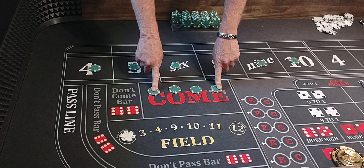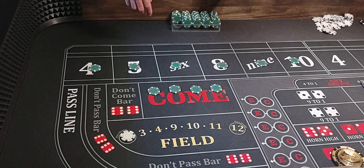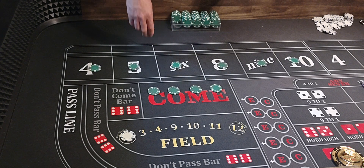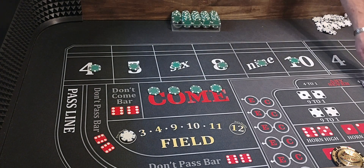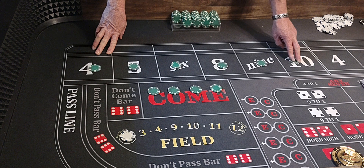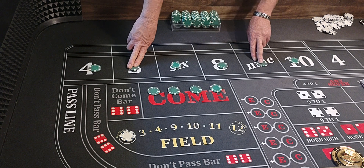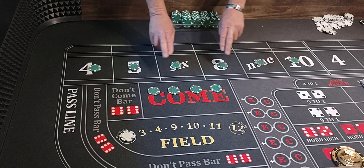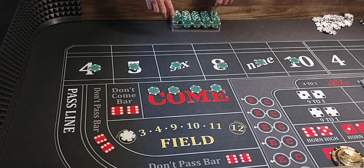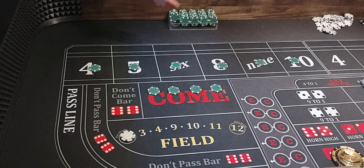Now the 2 and the 12 pay 40 to 1, but you've got to hit them 2 times before 7. The 3 and the 11 pay 50 to 1, but you've got to hit them 3 times. The 4 and 10 pay 65 to 1, but you've got to hit them 4 times before 7. 5 to 9, you've got to hit them 5 times before 7, and they pay 80 to 1. 6 and 8, you've got to hit them 6 times before 7, and they pay 90 to 1. And just like box bets, they're not one-roll bets.